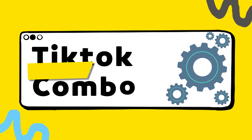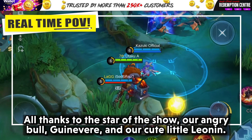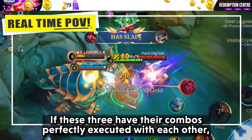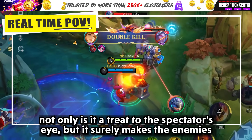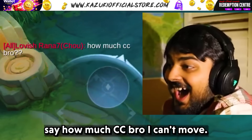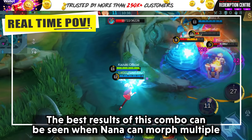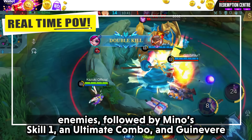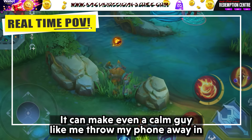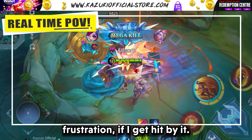Next we have the How Much CC Combo, featuring Nana, our angry bull Minotaur, and cute little Guinevere. If these three have their combos perfectly executed, not only is it a treat to the spectator's eye but it surely makes enemies say 'how much CC bro, I can't move.' The best results can be seen when Nana morphs multiple enemies, followed by Minotaur's skill 1 and ultimate combo, and Guinevere's skill 2 and ultimate combo. It can make even a calm guy like me throw my phone away in frustration if I get hit by it.